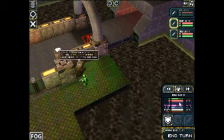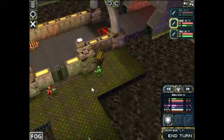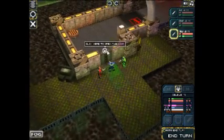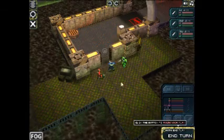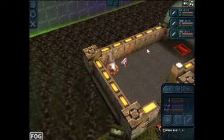You have units called AP, which is the amount that you can basically travel or move during a given time. Once all your AP is consumed, you end your turn. Then the enemy makes their move.